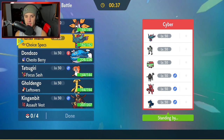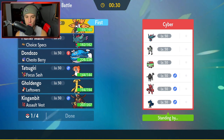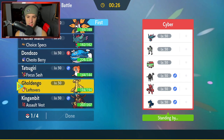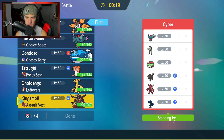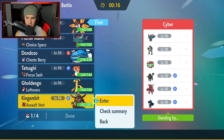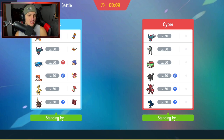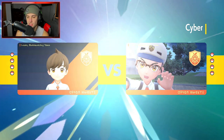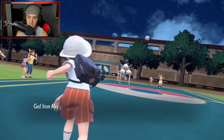I feel like Murkrow is going to come in here, so Dondozo is probably not our play. Who do I lead? Iron Moth is looking pretty solid — I like Iron Moth against a few different Pokemon here, plus I have Quark Drive to boost our speed. I could also go Fluttermane, but I kind of want to go into Kingambit here because I'm a little worried about Tauros-Scissor. Then go Fluttermane and Gholdengo. Scissor seems like it could be a problem, but I feel like we can work our way around it. Sandy Shock comes out here.